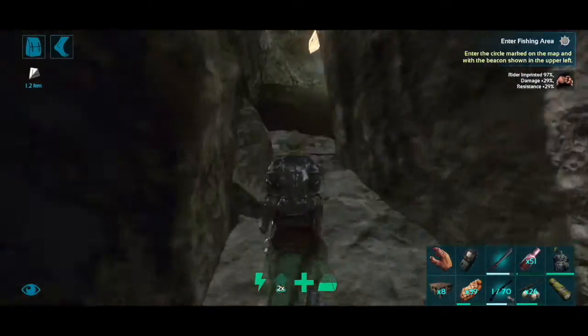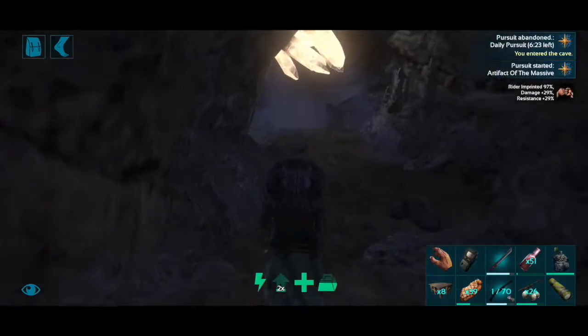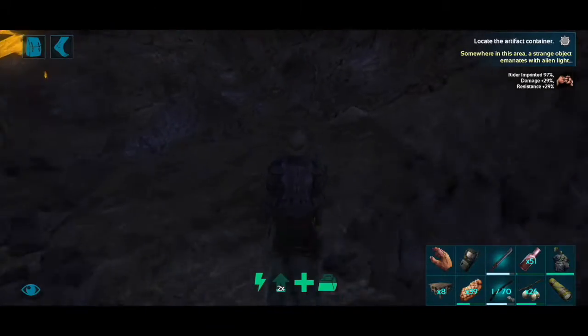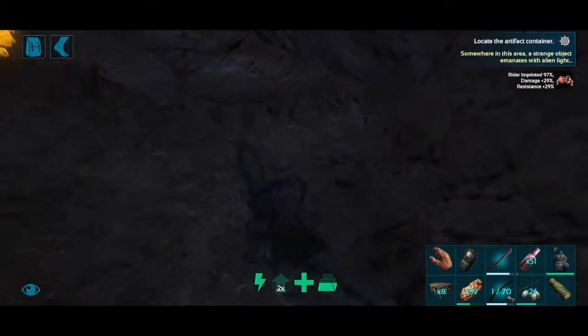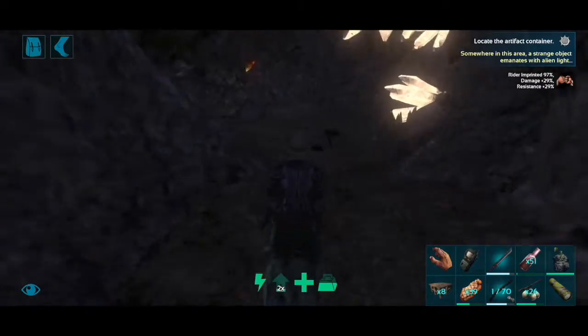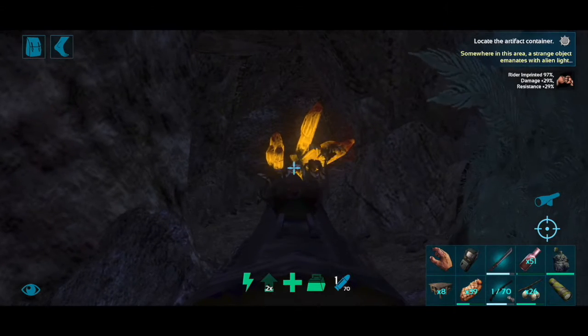Let's get started — we're going to be diving right into the lava cave, though hopefully not the lava. Today I'm riding on Roko again, who is my faithful companion and raptor who's 97% imprinted, which is close enough to 100 — he's basically 100% imprinted. He has about 6,000 health and he should make pretty quick work of pretty much everything in this lava cave.